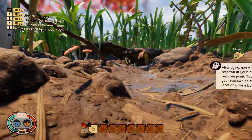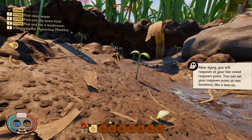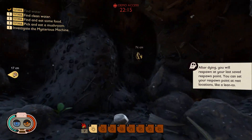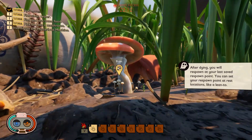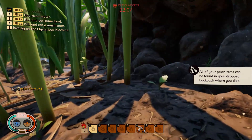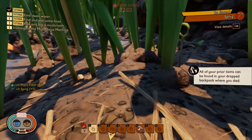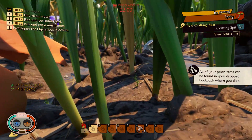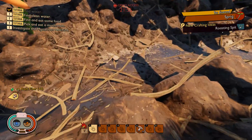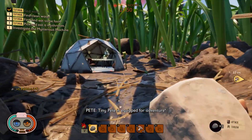Alright, let's run. After dying you will respawn at your last save respawn point. You can set your respawn point at this location — like a lean-to. Oh yeah. Alright. Wow, first impressions are so good. Just picking up lots of stuff — I didn't know you can pick so many things.